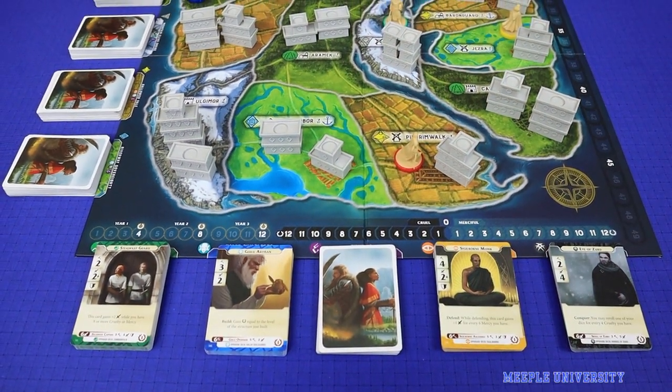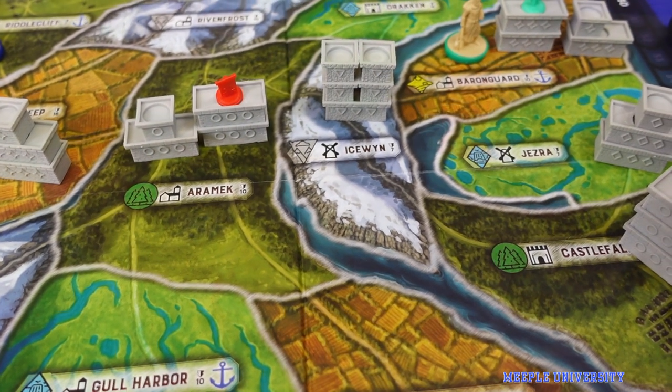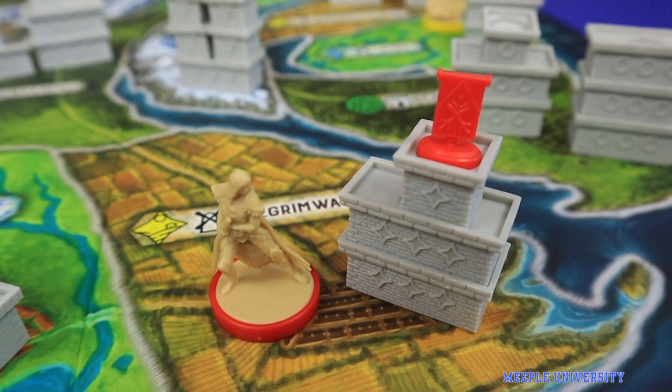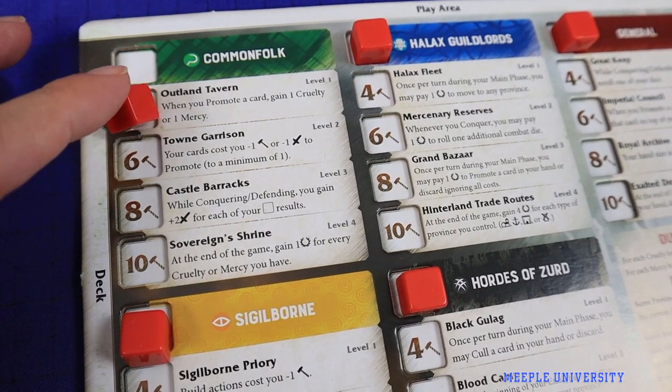Released in 2017, Path of Light and Shadow is an area control, deck building and battle game. It was designed by Travis Chance, Jonathan Gilmore and Nick Little, and is published by Stronghold Games. The game plays 2-4 players in 60-120 minutes and is of medium complexity.